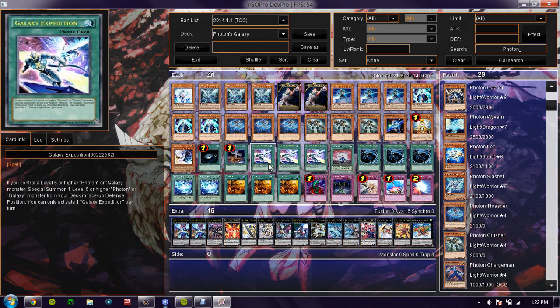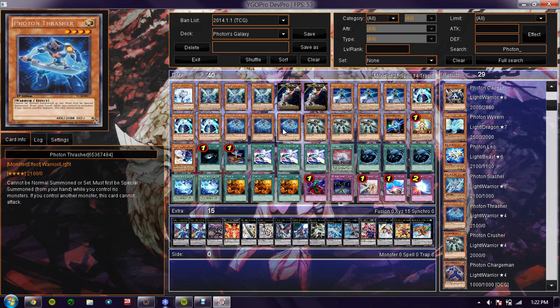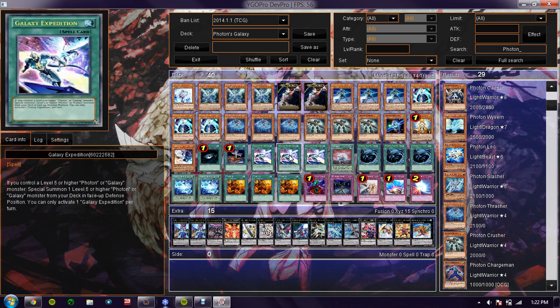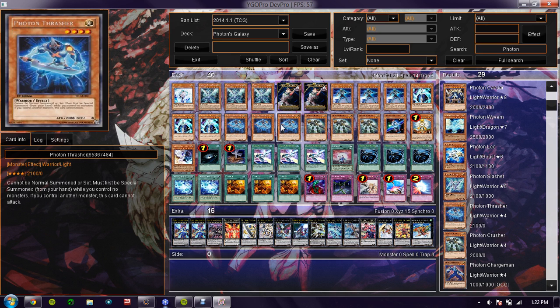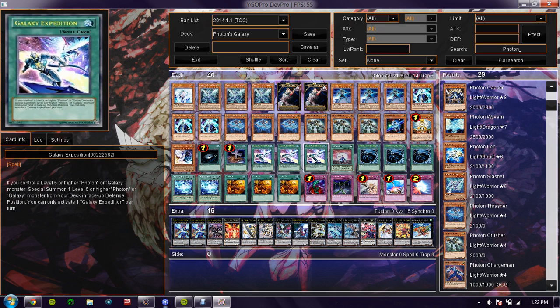The next card is Galaxy Expedition. This card is a must at three. People say that you only need two, but I find three really useful. Normally I draw into Galaxy Knight and Photon Thrasher in my first five, and then for my sixth I draw into Galaxy Expedition. I make the play with Galaxy Expedition to get Photon Dragon on the field.